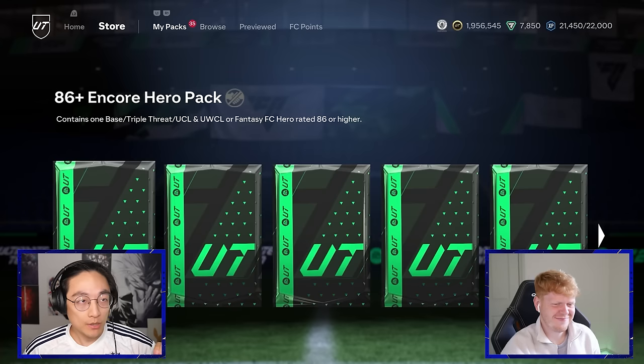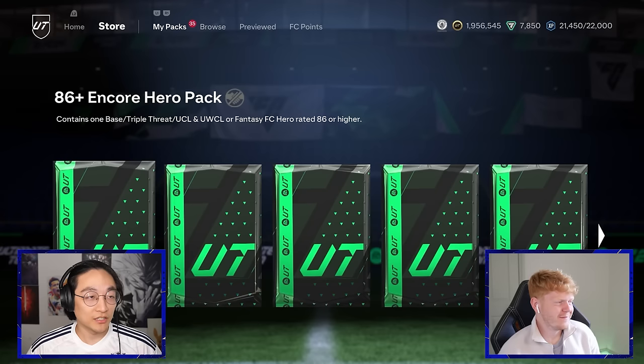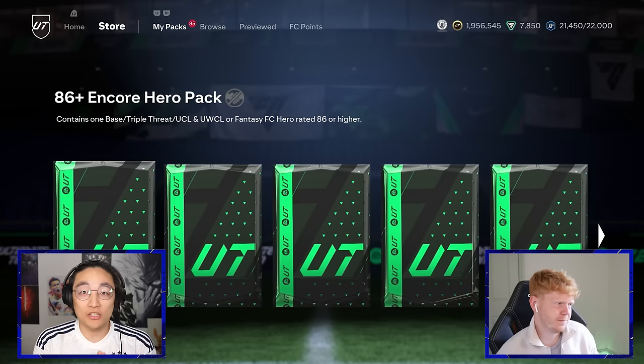It's a very simple affair: there's 22 packs, that means we get 11 each, one per position. If we get a goalkeeper — there's only two of them that exist in the heroes — great. If not, sucks to suck. There could be a lot of coins on the line here, and no goalkeepers, so this makes for good viewing. Also to clarify, if we get a duplicate then unfortunately you're just gonna have to put a bronze in.